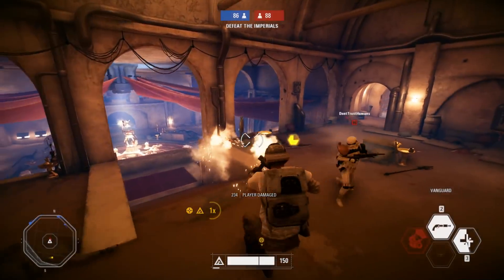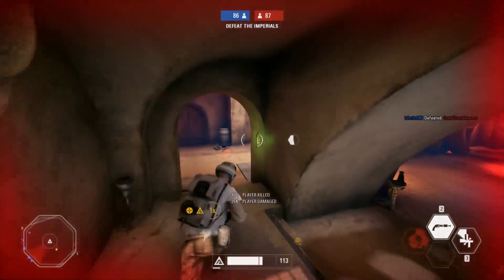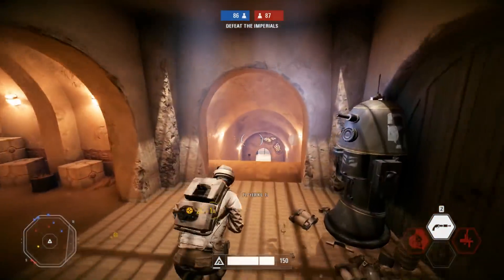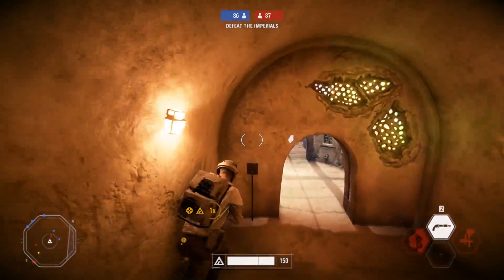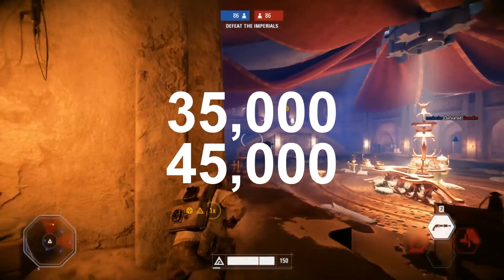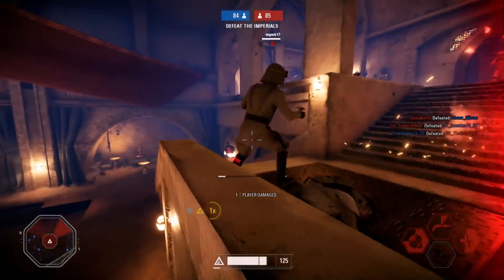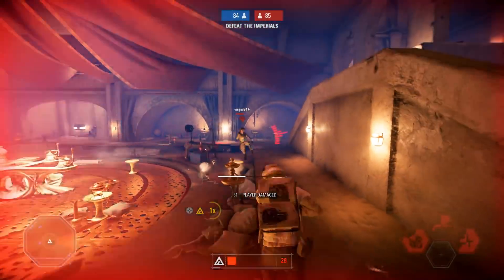The Emotes and Victory Poses are supposedly gonna be 1,000 credits each, which is pretty cheap actually. The rumors going around about the hero cost for unlocking them for the first time is going between 35,000 and 45,000 credits, but it seems we're most likely gonna be getting them for 35,000 credits each, which is Obi-Wan and General Grievous.